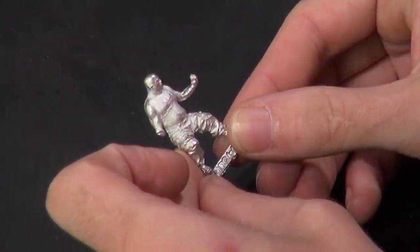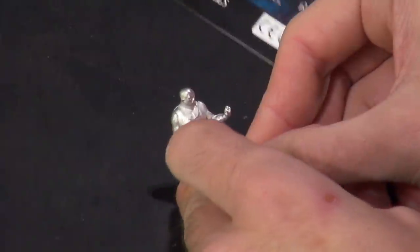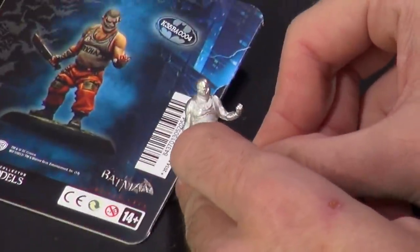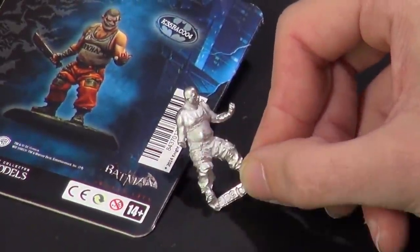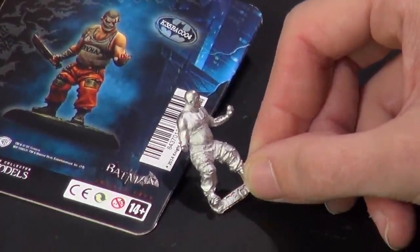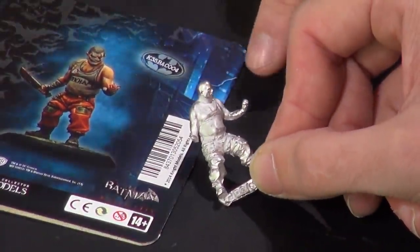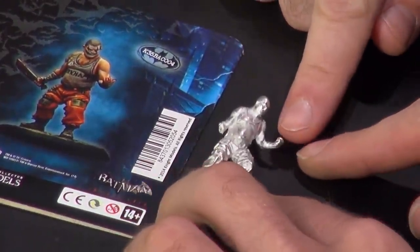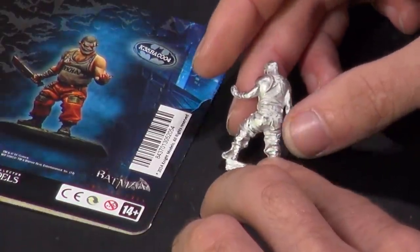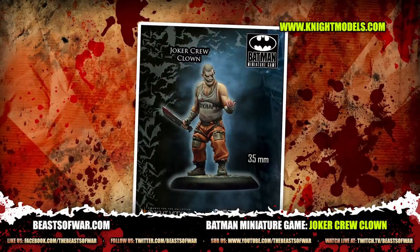Good number one — he's a bald guy. He's called Clown. Very, very nice sculpt. It's not just one of these big buff henchmen. I love the detail of the hand — it's his 'come closer' pose, like he's ready for you with his big machete, among other things.